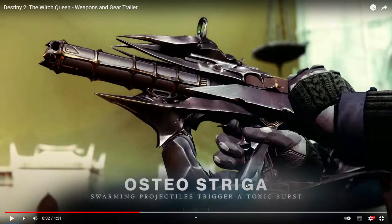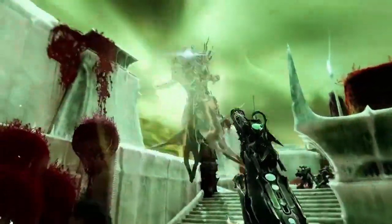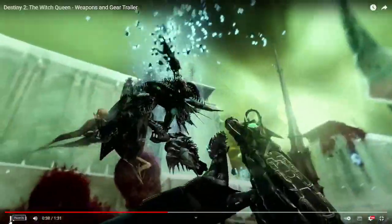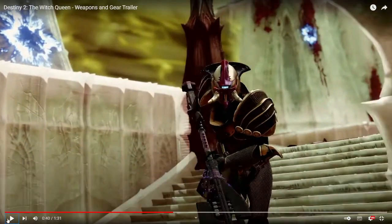Next we have Osteostriga — the same weapon we've seen a ton of now. Swarming projectiles trigger a toxic burst, so it's a bit similar to how Thorn functions. We see it just melting everything, but these guys are probably max light — that's probably why. The Titan is wearing something very funky that looks like a Cabal helmet. I doubt that's an exotic; it'll probably be Season Pass armor.